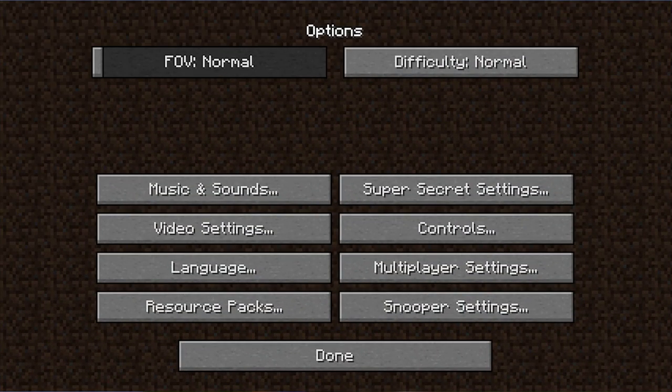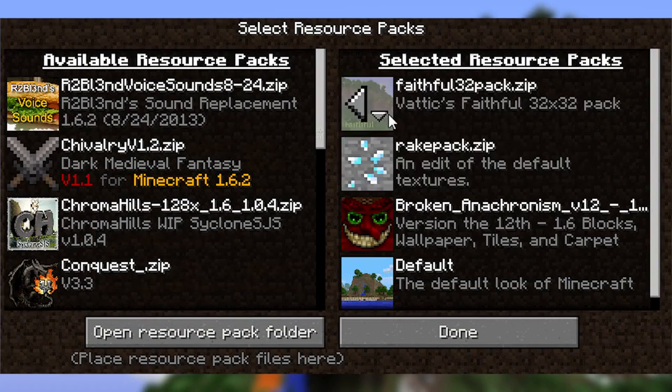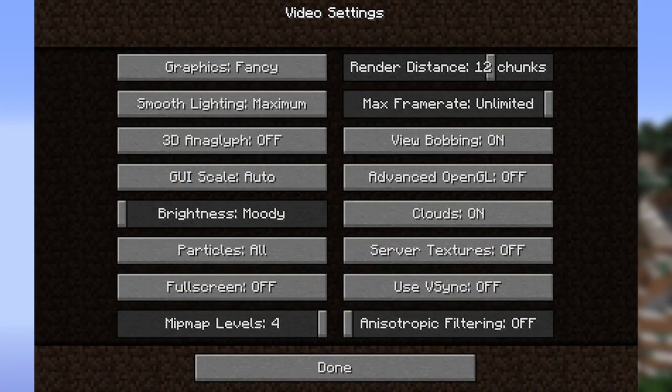The Minecraft settings have also had some major much-needed updates. The resource pack menu has been improved and made more intuitive. The video settings have been changed slightly — the render distance settings are now more precise, allowing you to change how many chunks you can see horizontally. Mip mapping has been added, which fades objects into the distance, as included in many high graphics intensity games. Anisotropic filtering has also been added to the settings, which can be enabled to improve the graphics. However, it should be noted that it will need a powerful computer to use these new graphics additions.